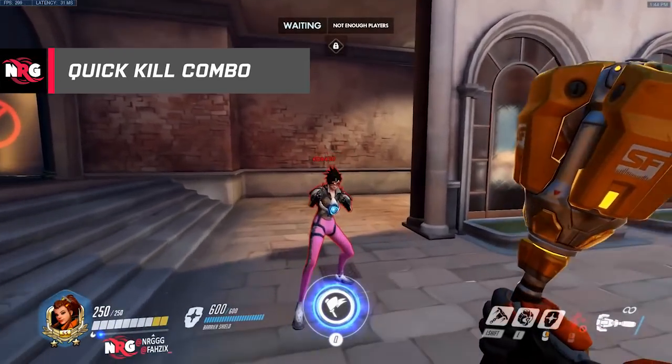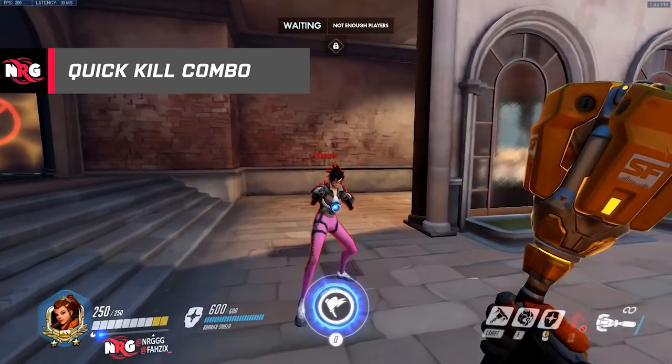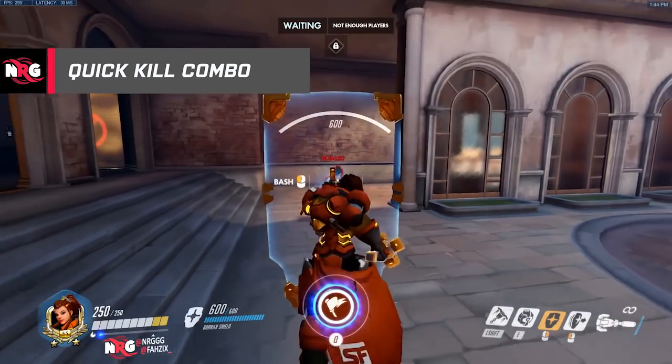You can do a one-shot combo against any 150 HP targets. The total damage is 155, so if you just shield bash first, swing, and then left shift, you'll one-shot any Tracer.